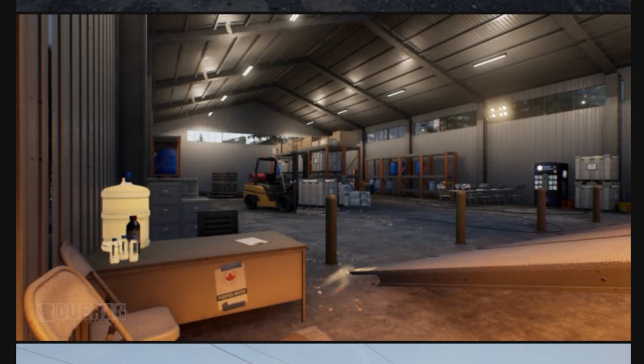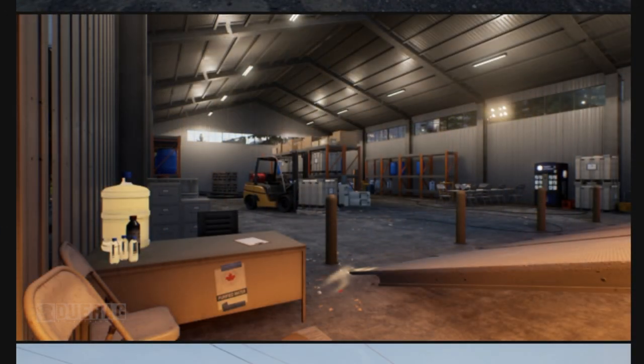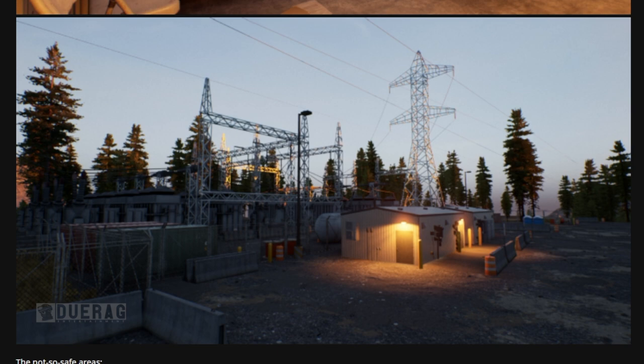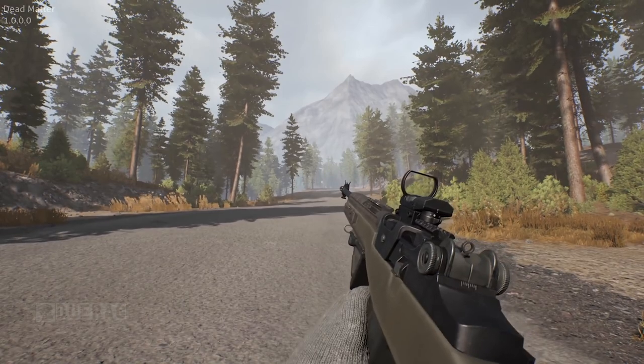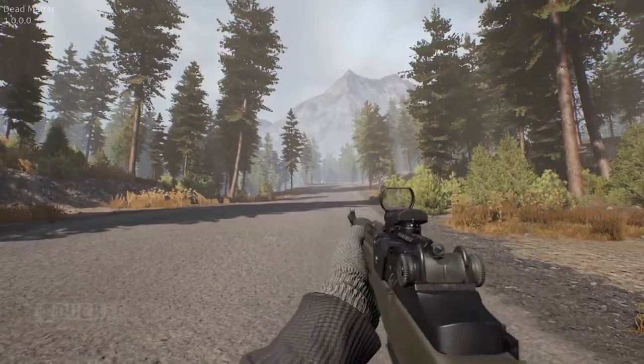The next picture looks like the interior of a warehouse — there's a ramp here that might lead into the truck from the previous picture. I'm curious what these guys actually export and why it's important to gain their trust. Then scrolling to the next picture, it's obvious these guys are about power — I'm assuming this is a way to get power for a house or something. So yeah, these factions are going to have special things to offer as to why you'd want to befriend them and share their emblem.